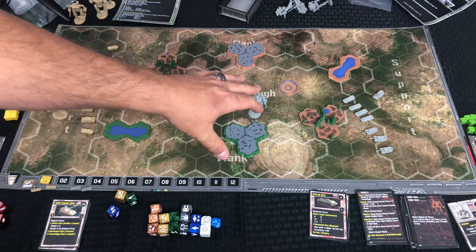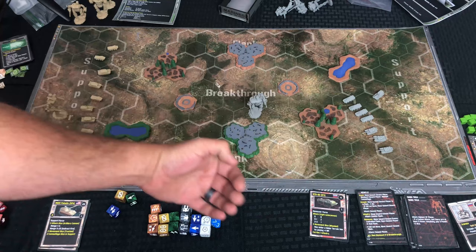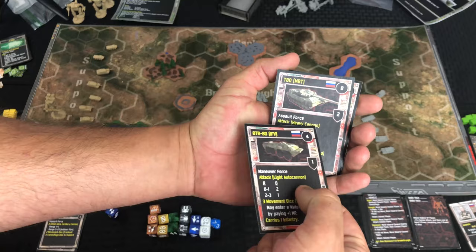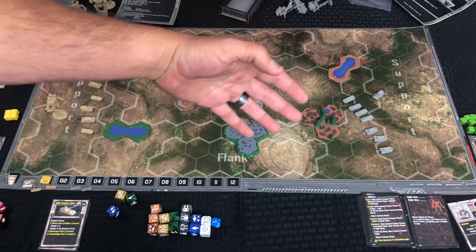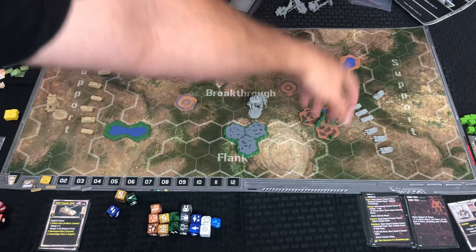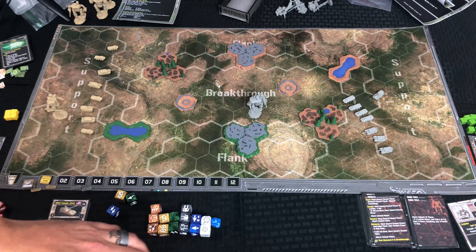The enemy AI sets up in their support area depending on what type of unit they are. There are three rows in their support: the front row closest to the center is your assault row — tanks and assault units go there. The center row is your maneuver row for IFVs. The back row is your support row for artillery. All you have to do is roll a D10, count from the bottom, and the number tells you which specific hex they go into — assault in front, maneuver in middle, support in back.